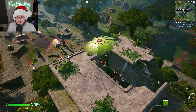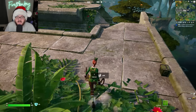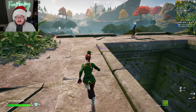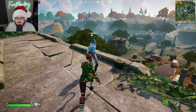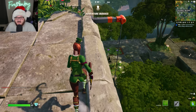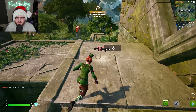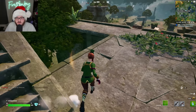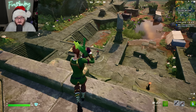I should mention that the Shockwave Grenade has been unvaulted in zero build modes, and the Flare Gun has also been unvaulted — it can be found in chest loot and all that. It's nice to see these little unvaults here and there. The Flare Gun makes sense for the very jungle wilderness-themed season, since there are a lot of flammable objects. Just being able to catch a whole forest on fire and potentially catching your friends on fire too sounds like a fun time.